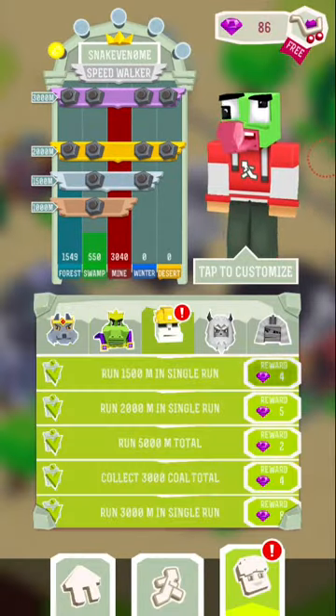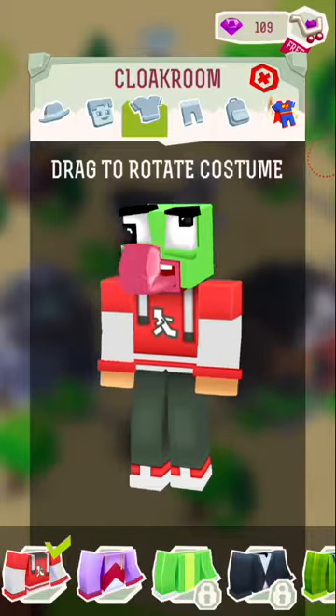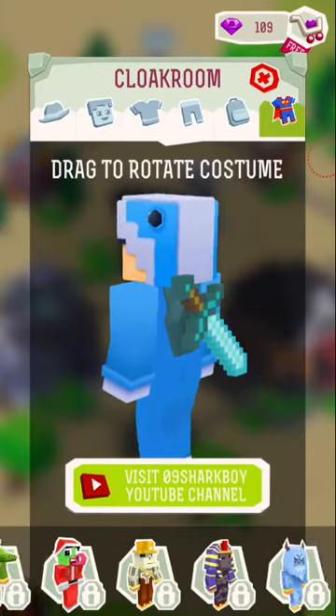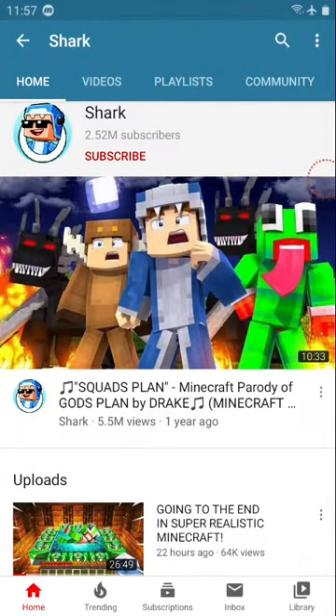And I'm a speedwalker — I know I am. So let's collect all the gems. Oh and I'm almost done with these. I'll finish them later, but anyway I can go here, turn it on, and then can I put on a mask? Wait, what — I thought I already have the costume. Okay, I'll visit the channel maybe. Anyway here's his 09 Sharkboy channel. His latest video is him and Unspeakable doing a Minecraft survival series with a super realistic mod, going to the nether. It was pretty good — they didn't go to the nether, they just found the end portal.